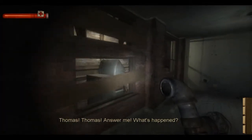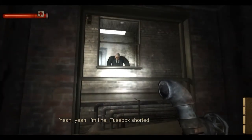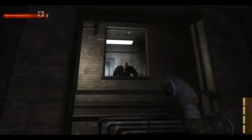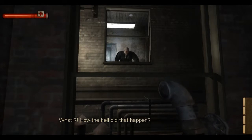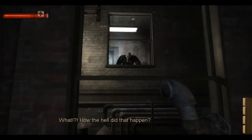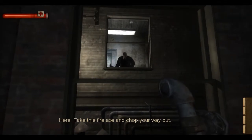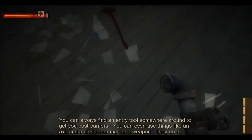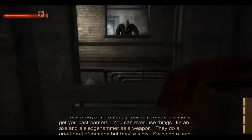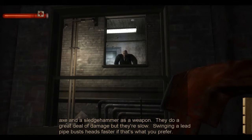Thomas! Thomas! Answer me! What's happened? We heard an explosion. Yeah, yeah, I'm fine. It's just a fuse box shorted. I seem to be trapped over here, and I believe the suspect has my gun. What? How the hell did that happen? Here, take this fire axe and chop your way out. You can always find an entry tool somewhere around to get you past barriers. You can even use things like an axe or a sledgehammer as a weapon — they do a great deal of damage, but they're slow. Swinging a lead pipe busts heads faster if that's what you prefer.